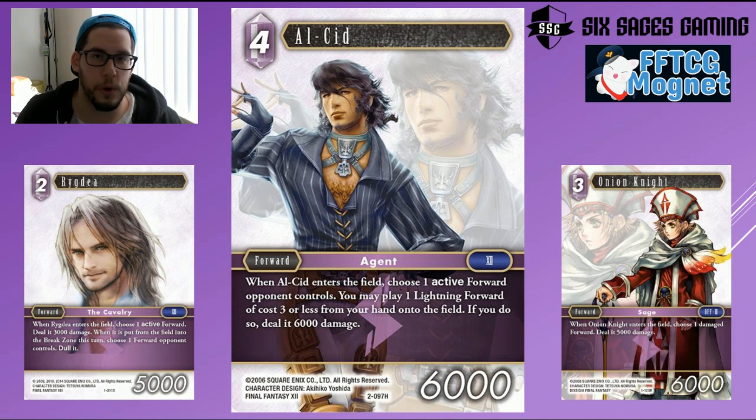When Alcid enters the field, you choose an active forward your opponent controls and then get to play a Lightning forward of cost three or less from your hand onto the field. If you do, deal 6,000 damage to your chosen target. That's going to kill most of their two-drops and lower, and some three-drops, so it does a fair amount of damage.